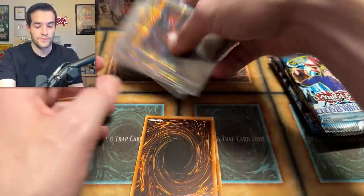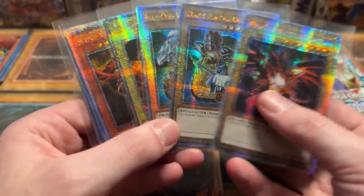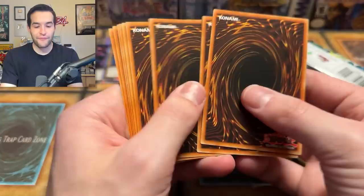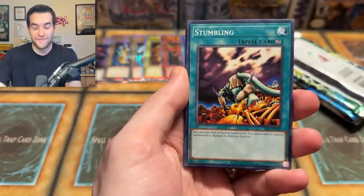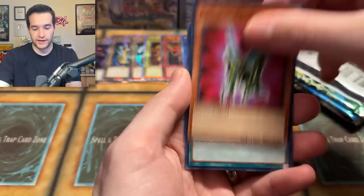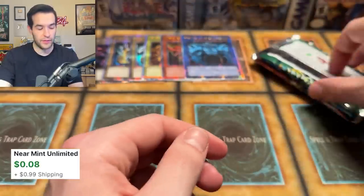Let's take a quick look at it. All of the Starlight Rares have been pulled. IOC, let's keep it up — we're almost halfway through this opening, guys. I'm at 24 minutes of recording, so this might be a longer video than I expected. A Pinch Hopper, Straylands, Tower of Babel — I have no faith in IOC right now. It just hasn't come in clutch.